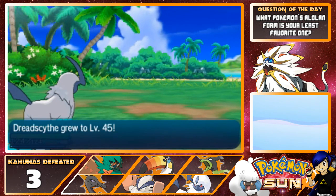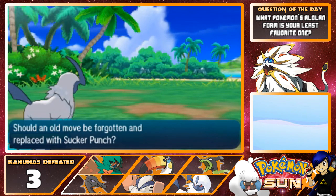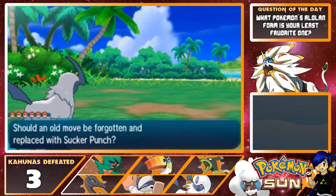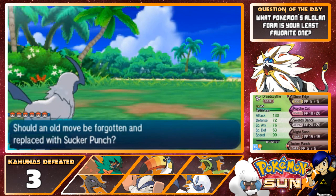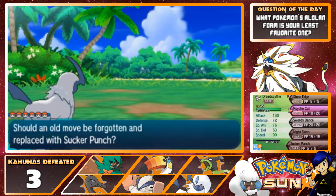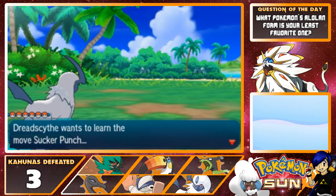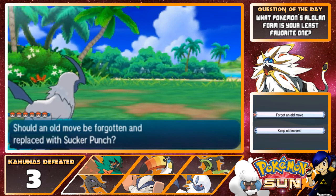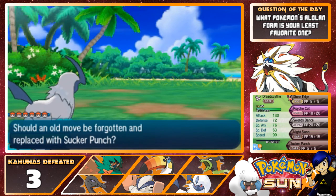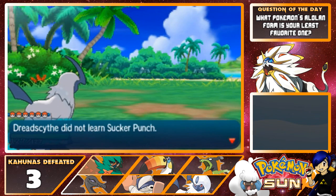Dread Scythe grows to level 45 — also cool! Oh, I also learned Sucker Punch. Let's see — obviously it would be priority. No, I should probably keep the moves I have. Keep the moves. I would like to keep the moves, thank you.